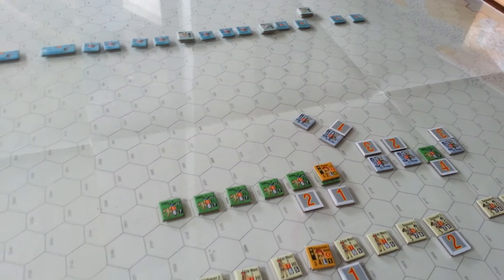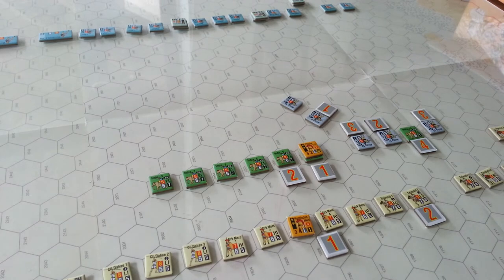It's an interesting little situation we've got here. The first activation with this particular scenario, you're allowed to move, maneuver, and point your elephants in the direction you wish to go. After that, unless they're stacked with the leader, they basically have to carry on in the direction they're headed.